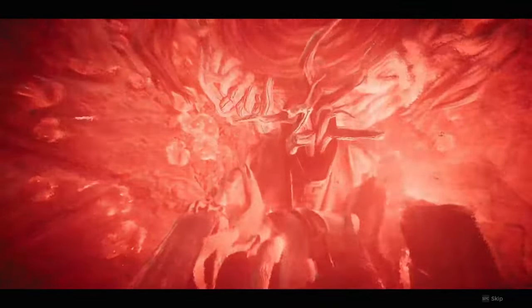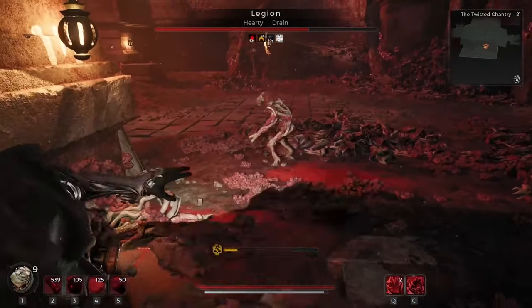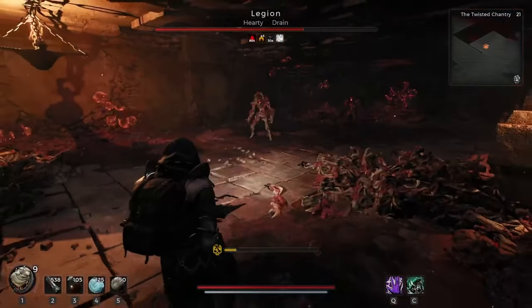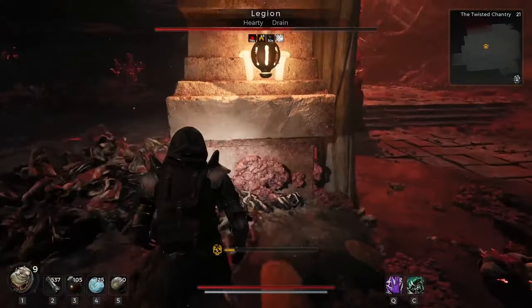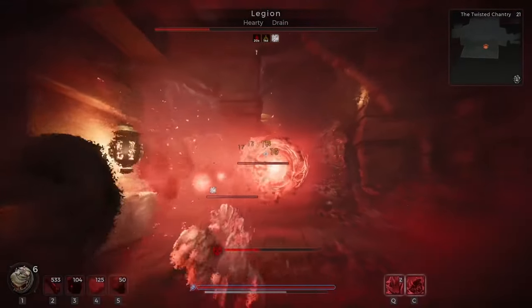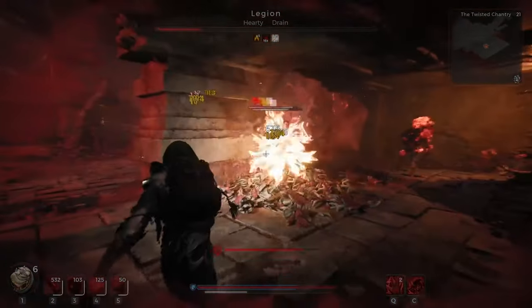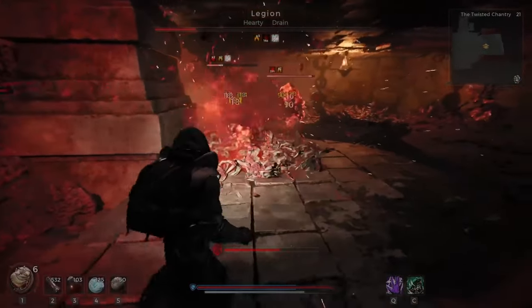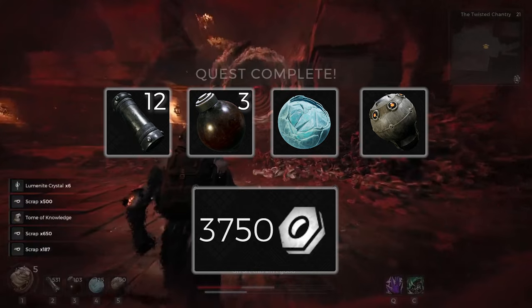Legion was the next boss I hit, and luckily the statuses seem to do particularly well versus him. The real money drainer in this fight is the adds — for some reason I had issues getting statuses to spread between them, and it only worked sometimes. But besides needing to throw some extra bombs, keeping statuses on the boss made him easier than normal since you can hide while his health whittles down. Legion is a bit more costly than Shrewd, requiring 500 more scrap.